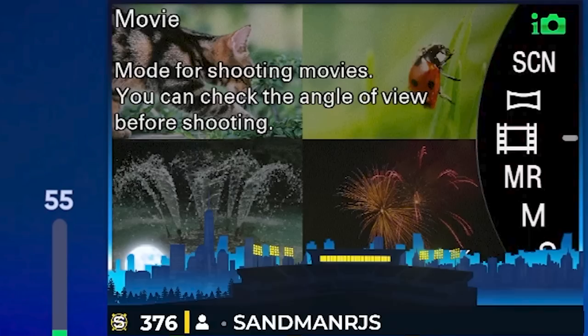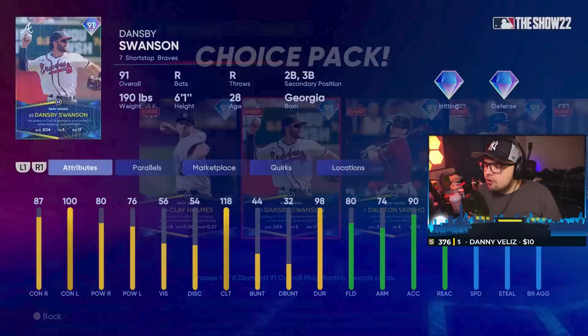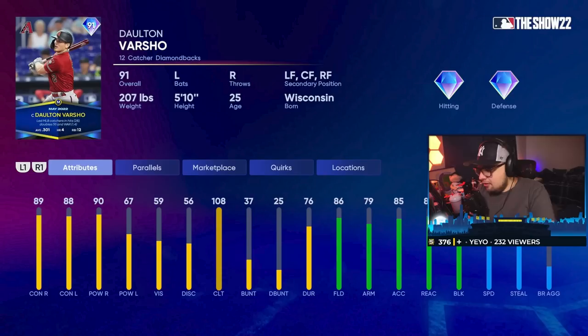Dansby Swanson — a little underwhelming as a shortstop card. There are definitely a lot better options at this point, especially with the future star cards. However, for you Braves fans, he's definitely going to be a viable use if you like him. Dalton Varshow I think will be a solid pick as a beginner catcher. Lefty bat, especially at catcher, is always going to be valuable, and those splits versus lefties are very good. Luckily he's got some speed too, so if you like speed at catcher, this is going to be your guy.